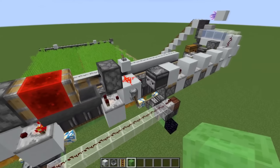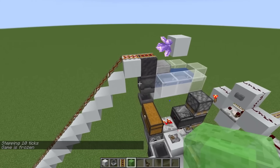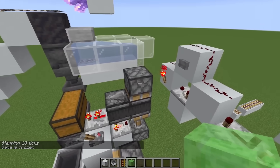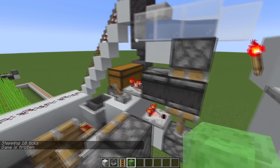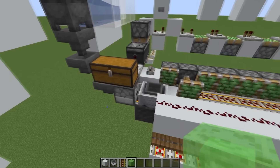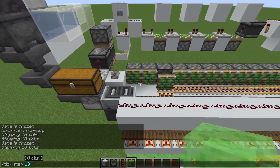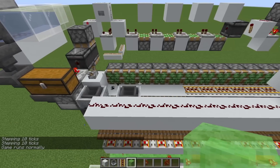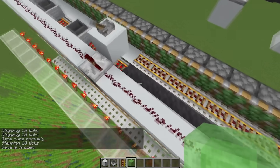Let's check out the farm again and how it works. The first thing we actually do is retract this piston. This allows the sticky piston here to push up the observer, and we create an observer clock that triggers the dispenser every eight ticks. Then we just dispense a lot of minecarts, and here we use the system with the mud.